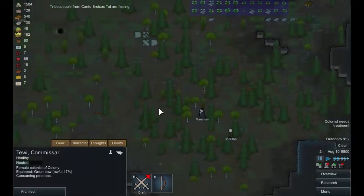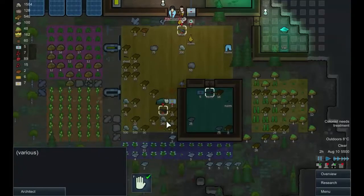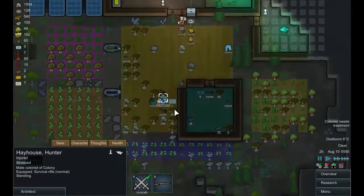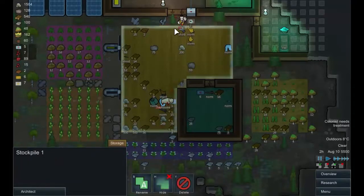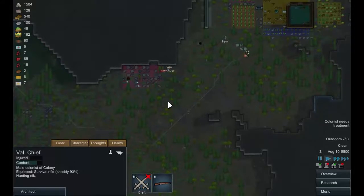Right, so we'll undraft you. Let's see what happened up here. Purple the gatherer is dead, as is Wolf the digger unfortunately. Let's get their stuff - Val please strip purple and Hay House please strip Wolf. That worked all right. Undraft you and undraft you. Prioritise hauling Wolf. You won't haul, will you? OK. Those fights went pretty well.